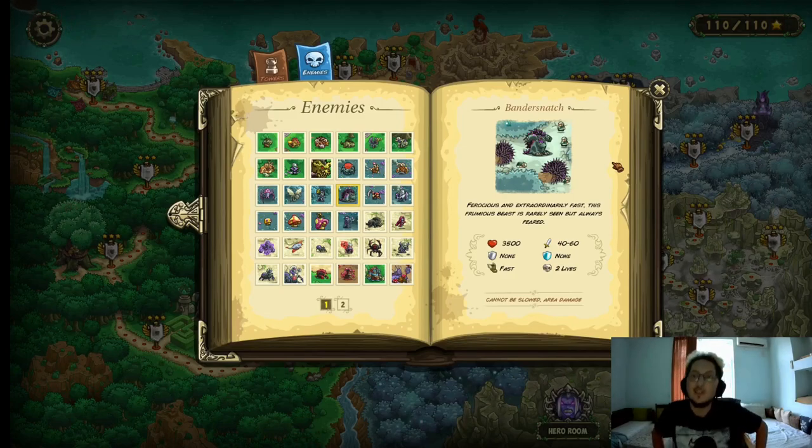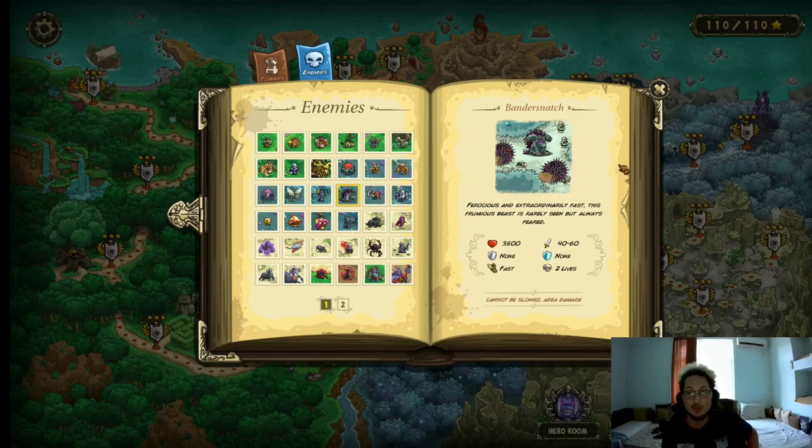The Bandersnatch. These guys are probably one of the worst enemies to deal with. 3500 HP, 40–60 physical damage, and they also have a really big area damaging attack that's very devastating. They are fast, cost 2 lives, and also cannot be slowed. You want to keep these guys blocked the whole time, because if they're not blocked they're gonna curl into a ball and just go flying through the map. Usually insta-kills are best against these guys — either Eldritch Doom, or Hunter's Mark and burst them down. As far as stalling goes, use your hero or a Bladesinger.